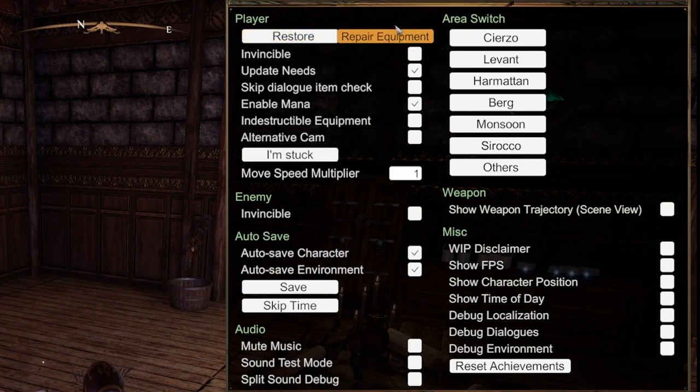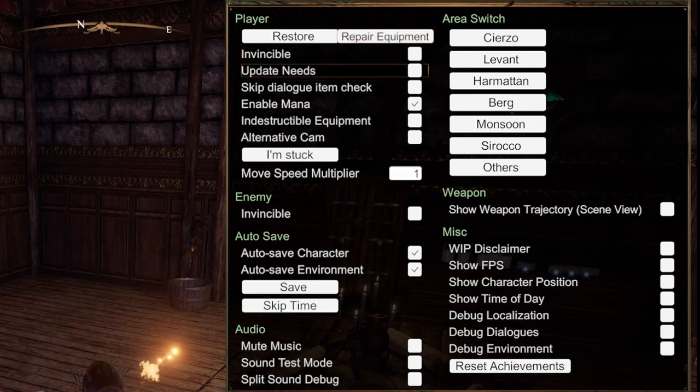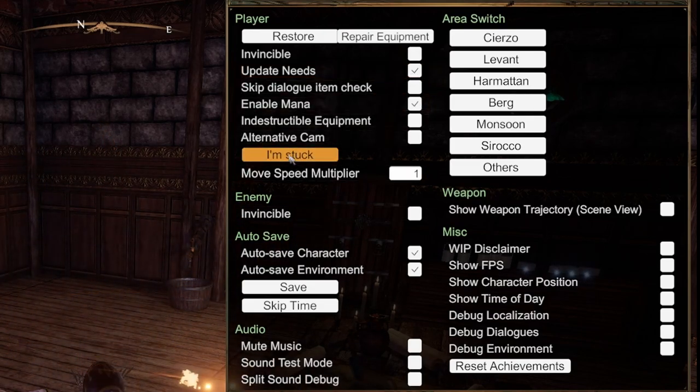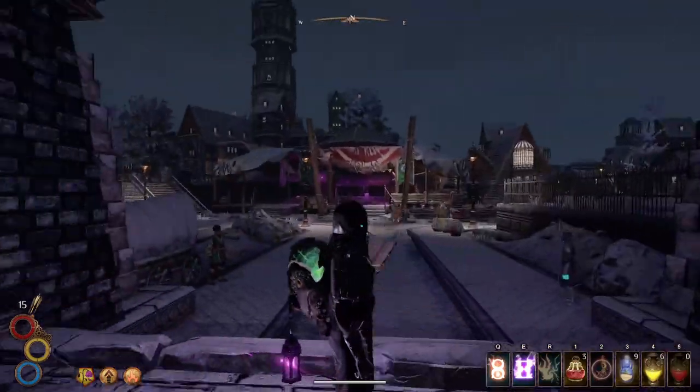You've also got options to restore all your stats, repair your equipment, make yourself invincible, disable hunger, drinking, sleeping, enable mana, and if you're stuck you can click 'I'm stuck' and it'll move you somewhere else. You can make the game faster — don't do that, horrible idea.